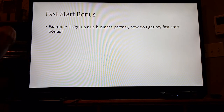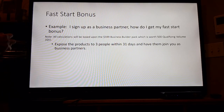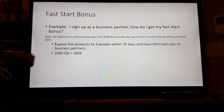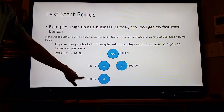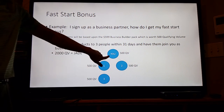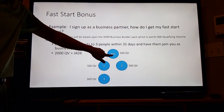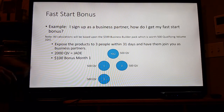Now the fast start bonus. Let's say I sign up a business partner — how do I get my fast start bonus? These are all based on the $5.99 business builder pack worth 500 qualifying volume points. You expose 3 people to the business within 31 days. 2,000 qualifying volume points is Jade — you plus 3 people at 500 volume is 2,000. Note you have to have no less than 800 in your smallest leg — you have to have at least 800 volume there. You get $100 your first month.